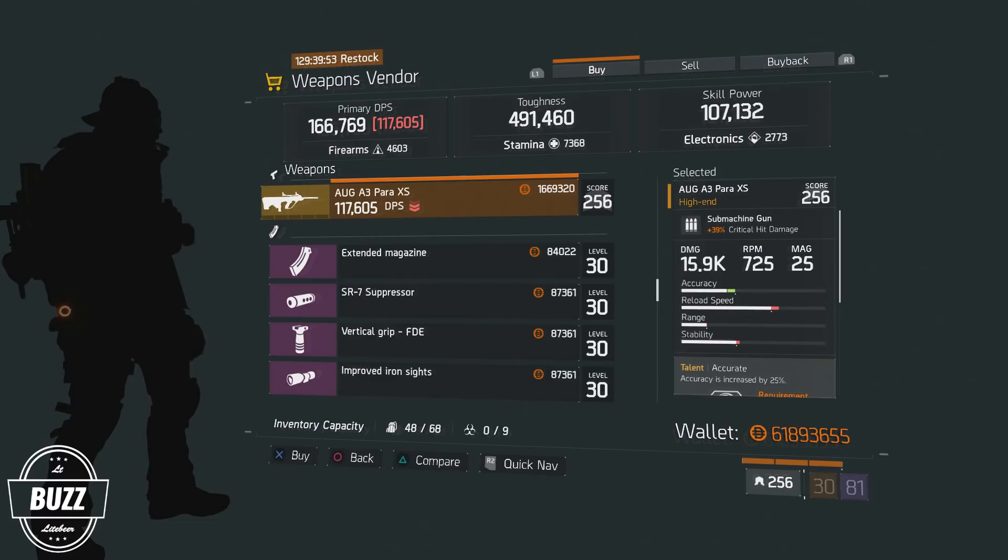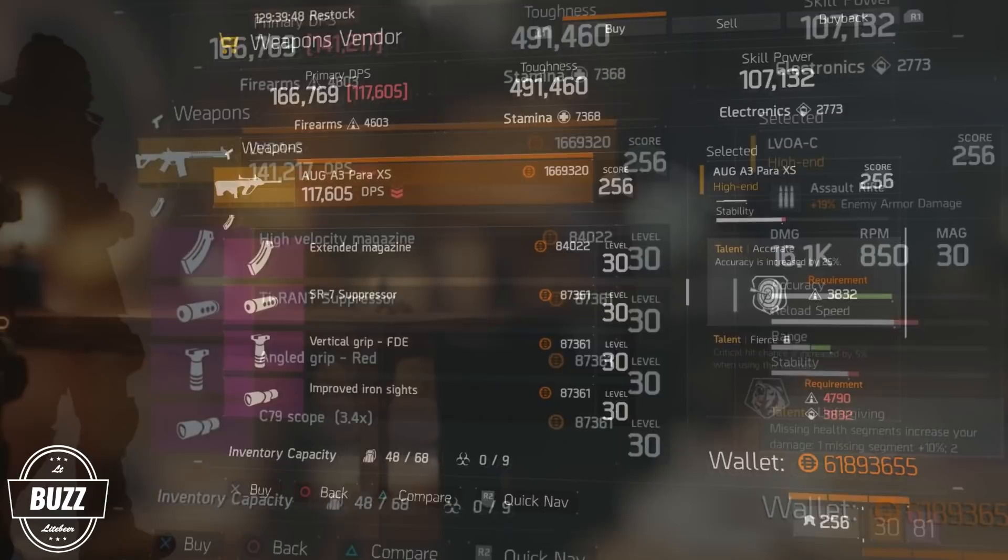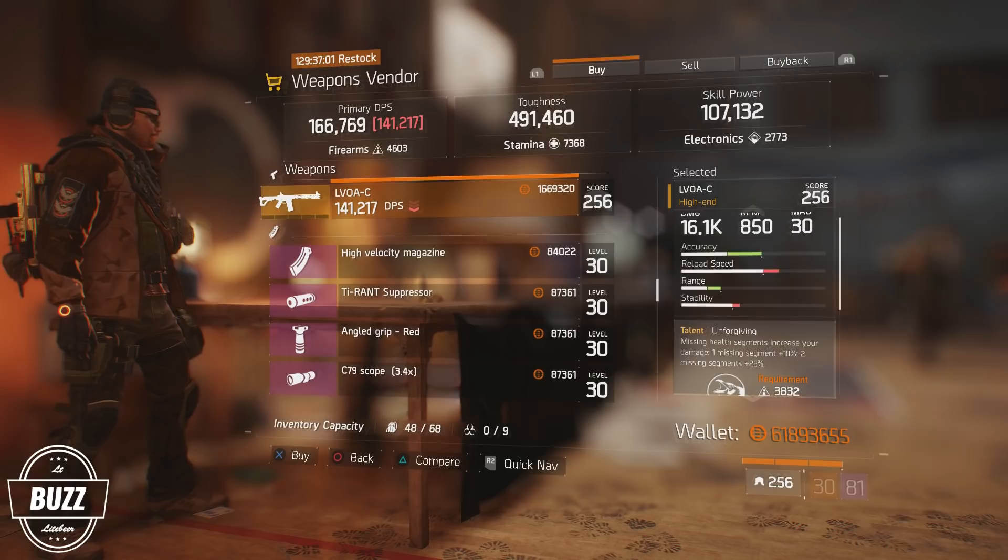However, the 39% critical hit damage percentage is a perfect roll, as SMGs can range from 29% to 39%.